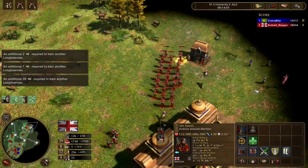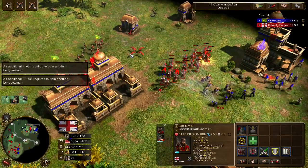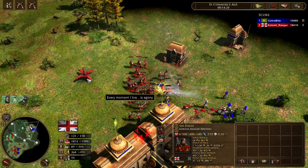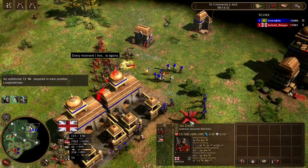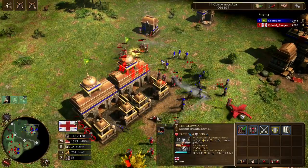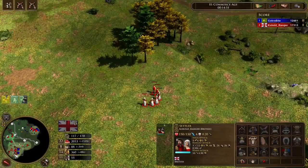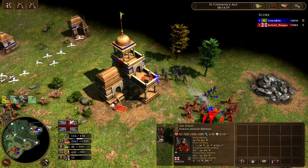I'm keeping the mass up but I'll need more villagers on coin. I don't have a 600-coin shipment in my deck — that could actually be a nice shipment to add. The Yurumi did a whole lot of damage, but I had a huge mass. He used his shipment, and I'm just happy he no longer has it because it was a big one. 600 coin would be better than 6 longbowmen right now — I'll add it to my deck for the next game.